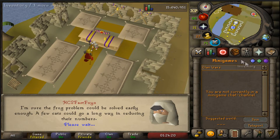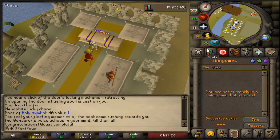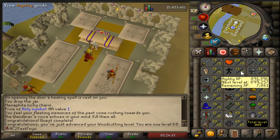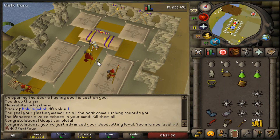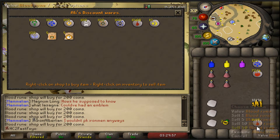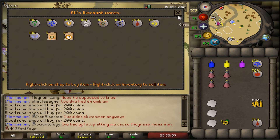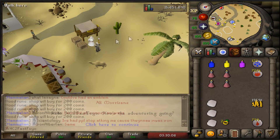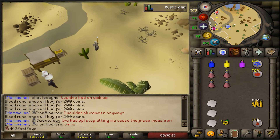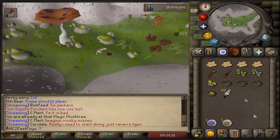We just did the quest Ishlerin's Little Helper - that was a pretty easy quest, a lot easier than I remember. Got a woodcutting level and very close to an agility level. Now that's all the quests I have to do - I just have to do this minigame so I can sell my blood runes. I'll leave a little bit in the bank just in case I need them for something in the future. Now we have two mil.